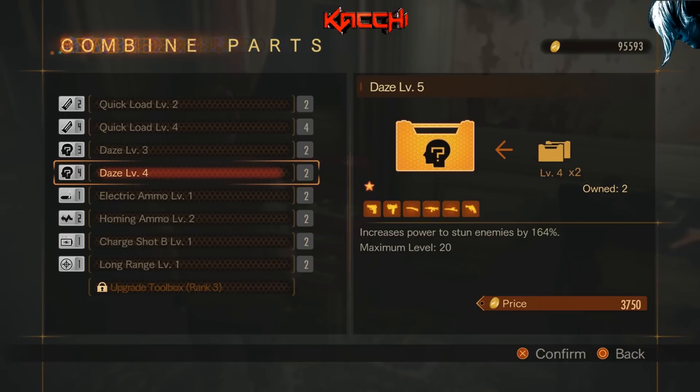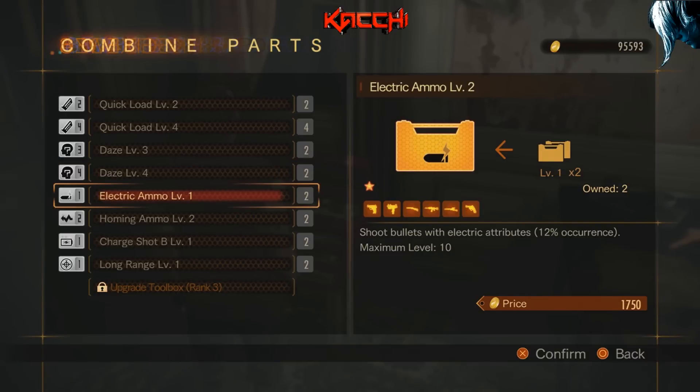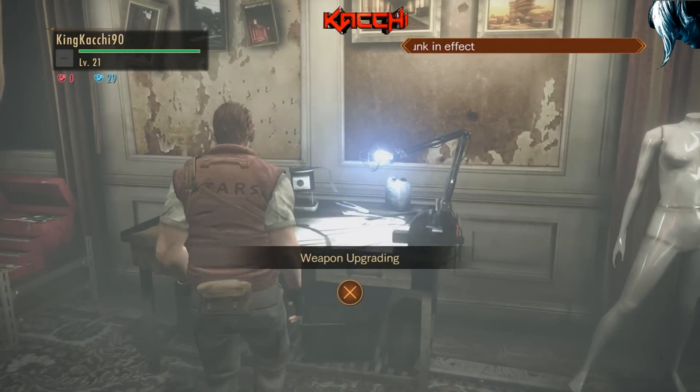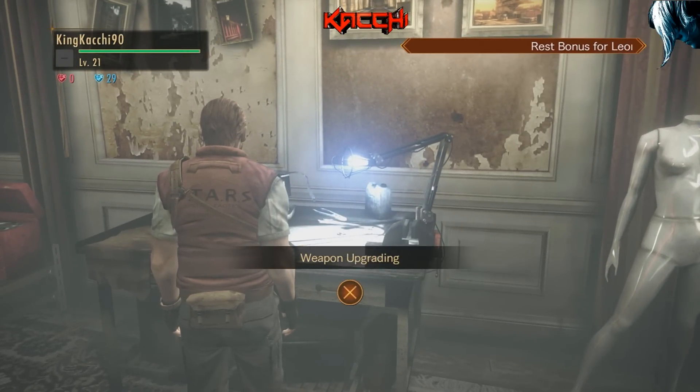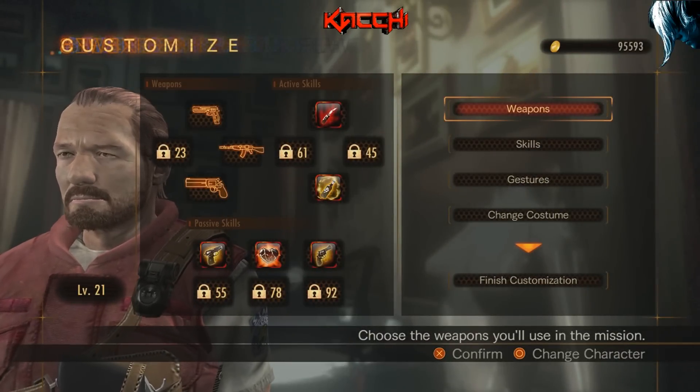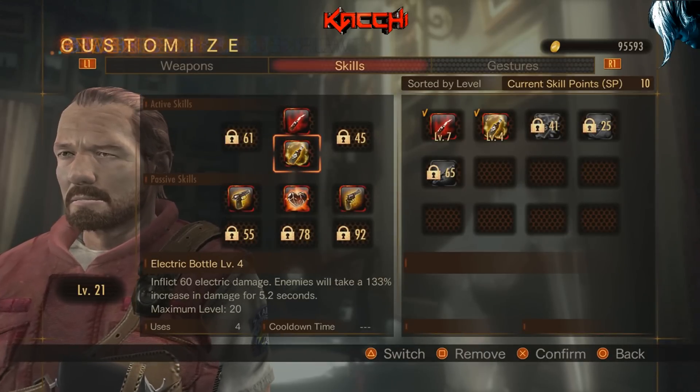One of the things I like about this game is that everything — characters, weapons, pistols, shotguns, all that stuff — you gotta upgrade them. You can't find some sweet spot to cheat the system. Everything is upgradable: characters, weapons, skills, the whole works.